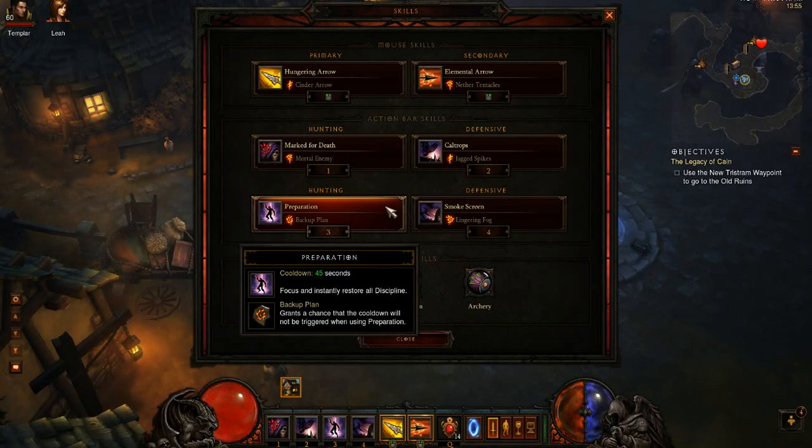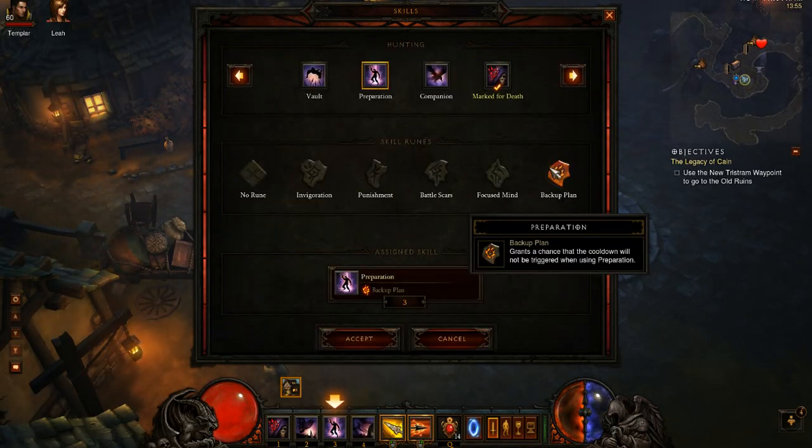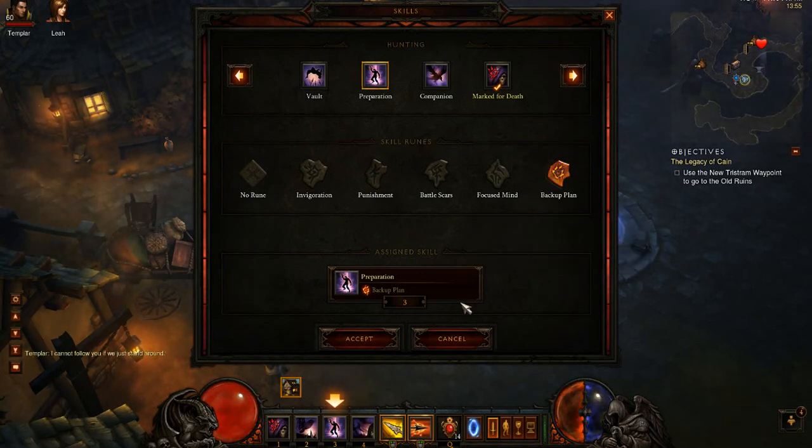Under the third one I put Preparation with Backup Plan. Preparation instantly restores all your Discipline, but I choose Backup Plan because it has a chance that the skill doesn't have a cooldown, so sometimes you can trigger it twice and spam Smoke Screen more often.